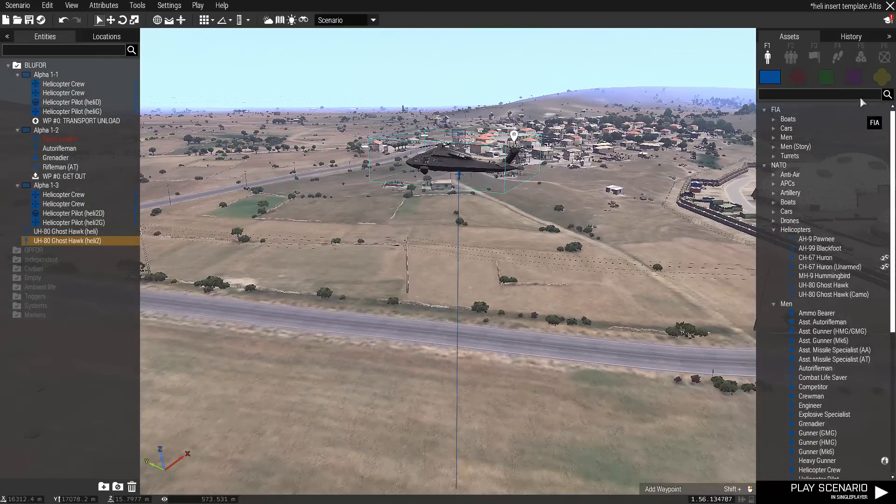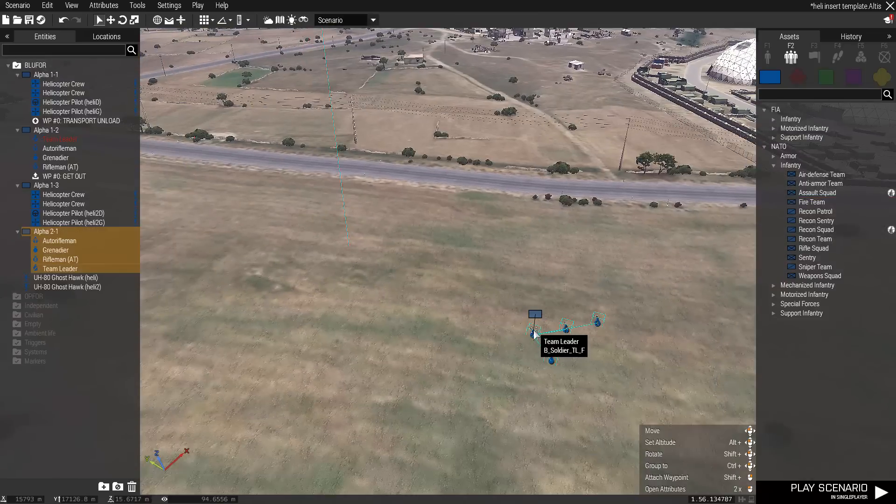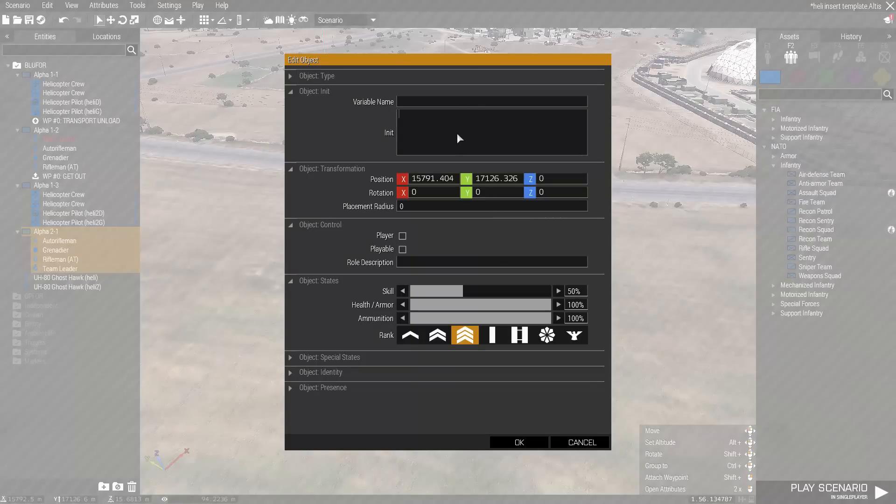Then add the units you wish to be dropped off for insertion — a fireteam in the case of this video. You need to enter a certain script in the initialisation field of these units in order to get them to spawn as passengers. You can find the script in the video description.